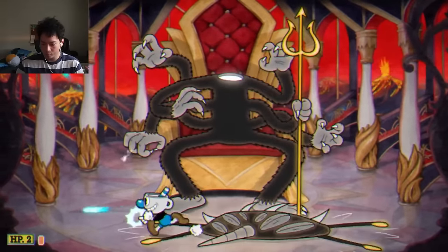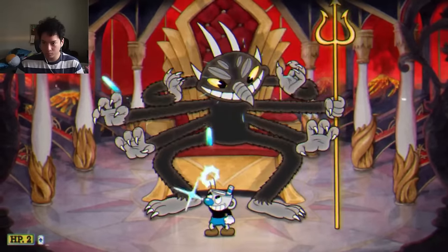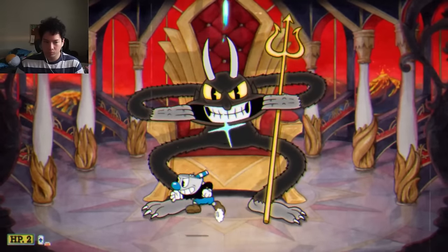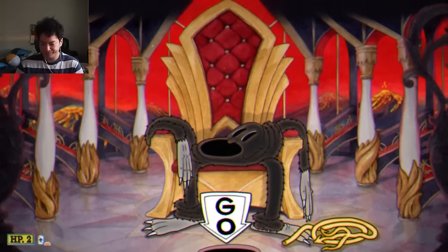After that, I just dodge his various attacks — like the arm attack, the fireball attack, or when he tears off his head and it turns into a spider attack. All in all, it was a very nice phase with the peashooter, and now we are on to the next phase.